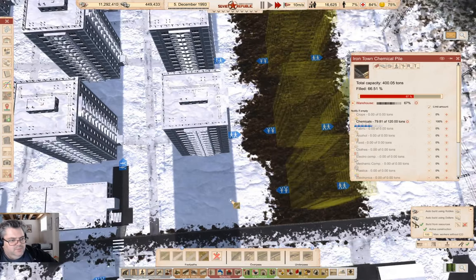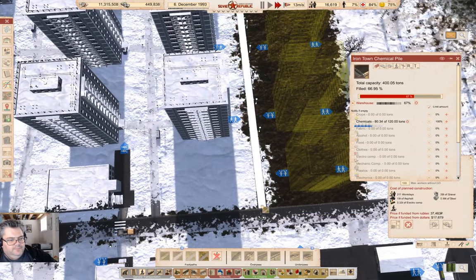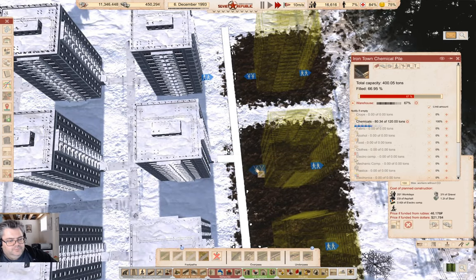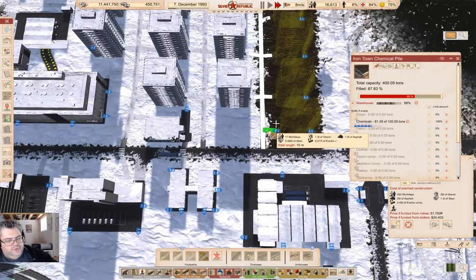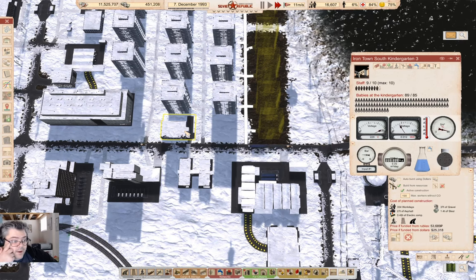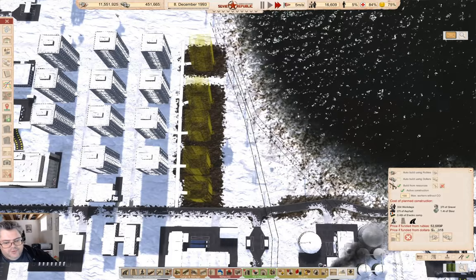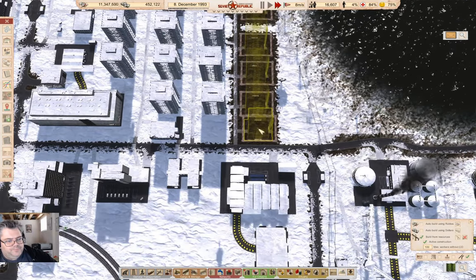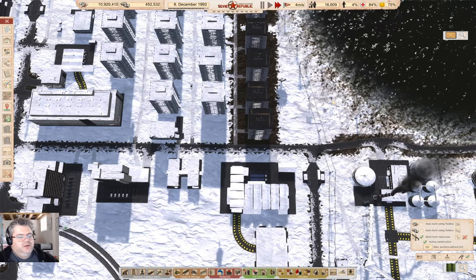Now grab a path which can go in like this. Connect those, and that one needs to connect as well. So in here, go in here and build that. So that's going to get a load of additional housing up here. Nobody lives there yet, but it gives them somewhere to live.